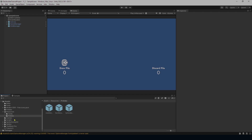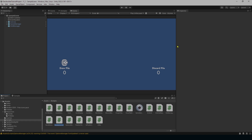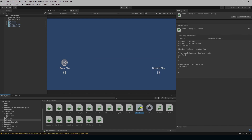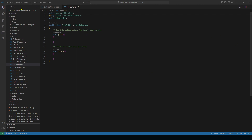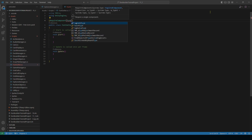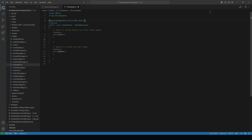Next we need a script that reads these fonts. Create a new C# script named FontSetter. Open it up. Delete the default usings and add `using TMPro`. At the top of the script add a `RequireComponent` attribute for `typeof(TMP_Text)` — using TMP_Text applies to both UI and non-UI TMP text assets.